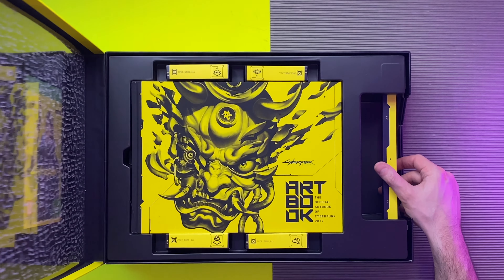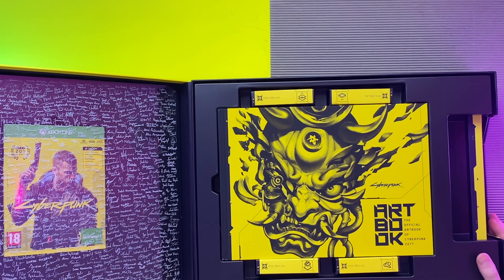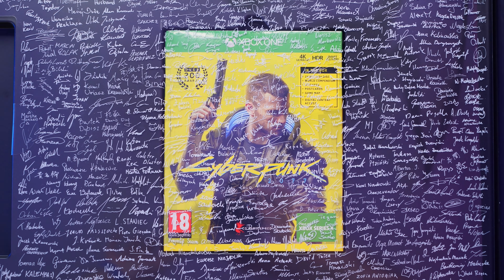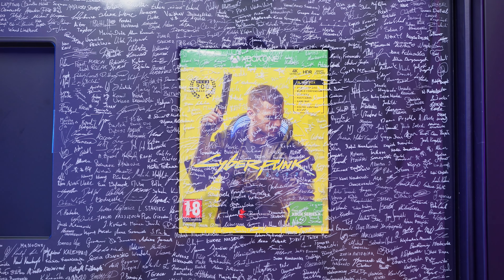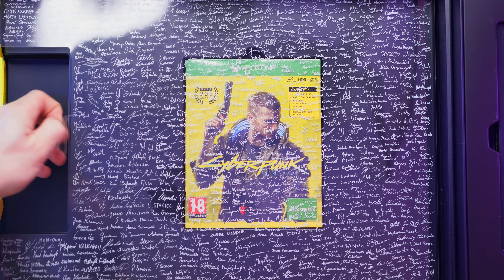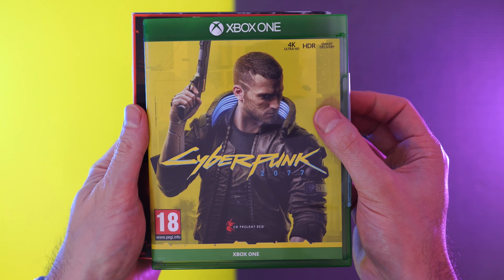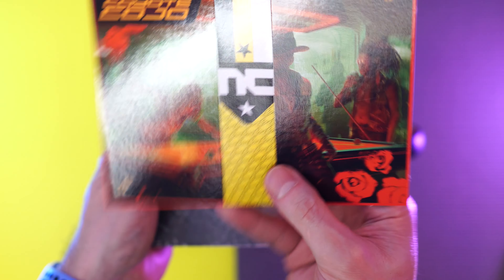That is absolutely stunning — you open up this box and it actually has the game on the left underneath a whole lot of signatures from the entire CD Projekt Red team. That is class. Once you've peeled back the see-through layer with all of the signatures on it, you'll have access to the game. This is technically the standard edition of the game, but even so it comes with a world compendium, some extra stickers, postcards, a game map, and a bunch of digital content.